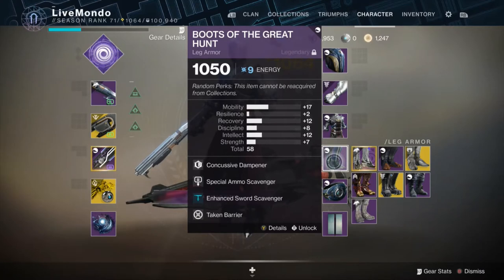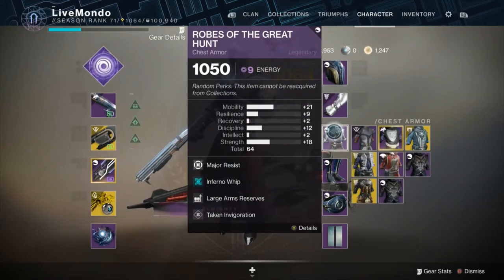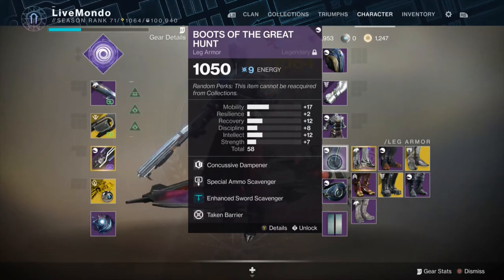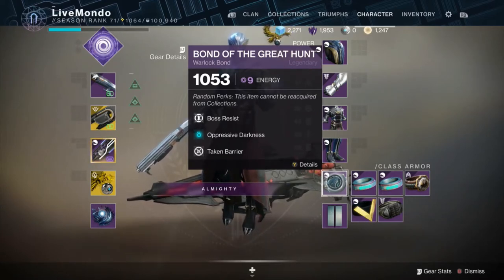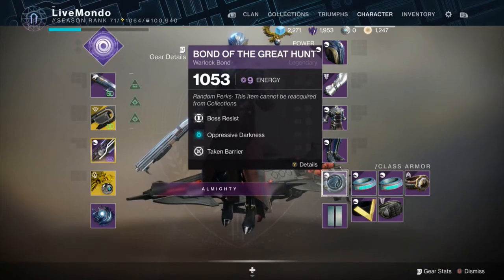Taken Barrier allows me to tank the Taken Knight Solar Damage — that's why I've got Solar Damage resist and double Major resist, just makes me a bit tankier against those guys. Special Armour Scavenger is imperative because for the majority of it I'm going to be running two special weapons. Oppressive Darkness, Boss resist, and Taken Barrier — you could probably switch out the Boss resist for a Major on that gauntlet, but I kept it for reasons that will become apparent as the run goes on.